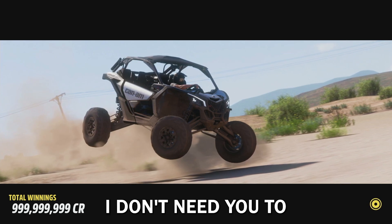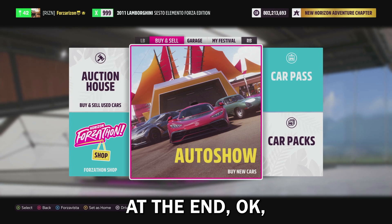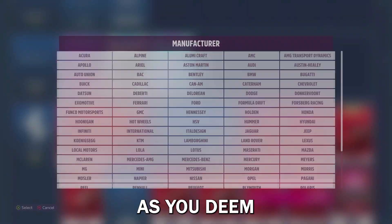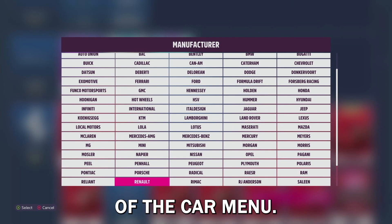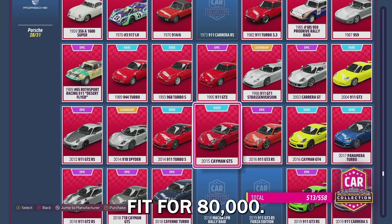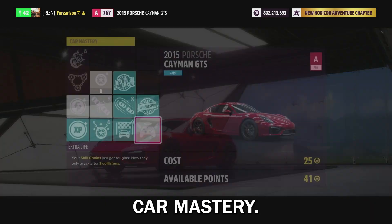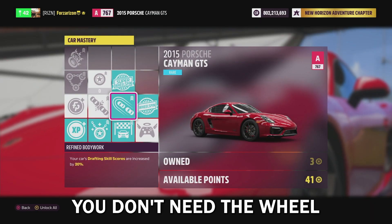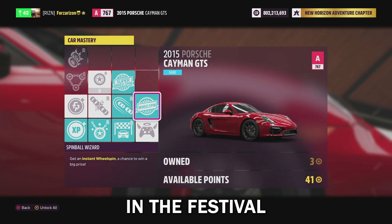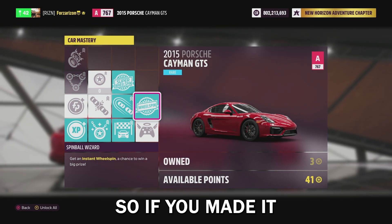That works as long as your car's mastery looks exactly like this. Once you've saved up as many skill points as you see fit, head over to the Porsche section of the car menu and buy as many of the 2015 Porsche as you want for 80,000 — I'd recommend 10 to 15 at a time. Then get into one of those Porsches, go to car mastery, and fill it out exactly like this. You don't need the wheelspin node here — it costs an extra three points — but if you have the extra you might as well spend it. If you open them at the festival or your house you can stack them up.